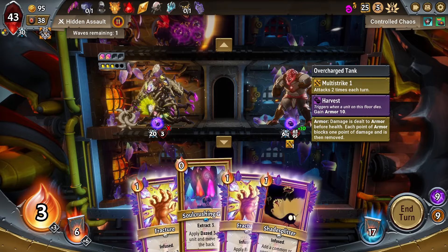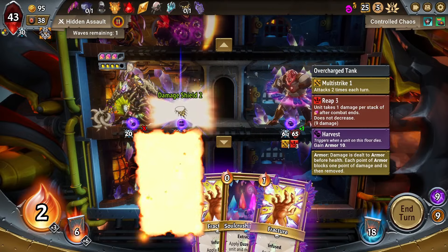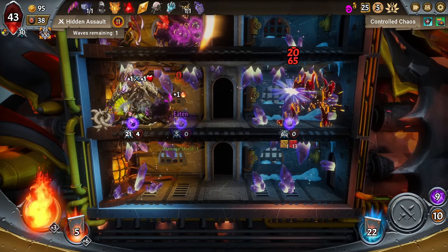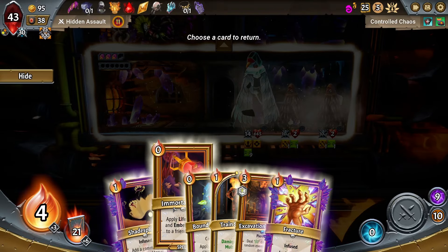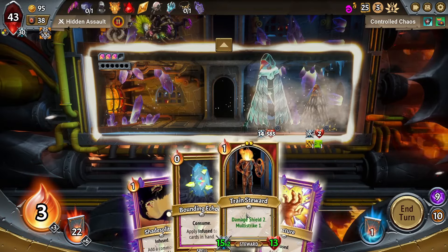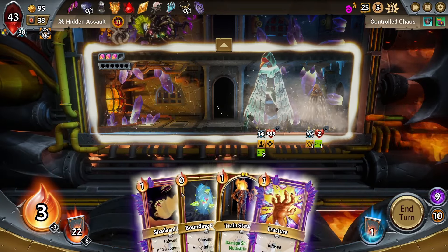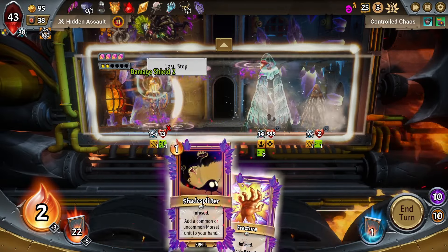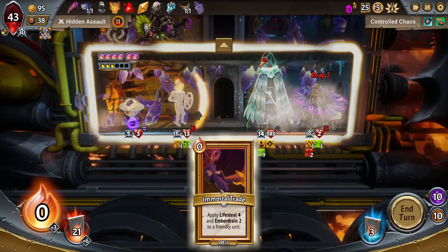Good solid damage there. Got our Extract — we can get some Life here, be more Infused. We get to die to the Reap — Reap gets us all. Let's put a Mortal Trade back if we can. We didn't get lucky. We get extra damage shield — that is going to make us last a little bit longer. We get the extra damage shield there too. He unfortunately does 14.